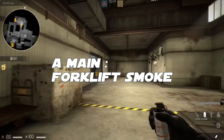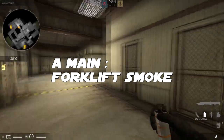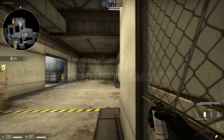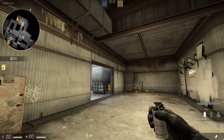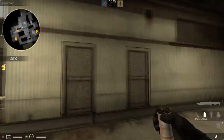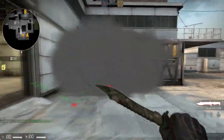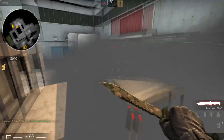Next up we've got a smoke which will cover off forklift. If you line up with this gate, which is closest to airmen, and the part of it which is furthest away, you just want to do a left-click throw right in the top corner of the thickest section of this wall here. This will block off forklift — you can still see over it though, just bear that in mind.